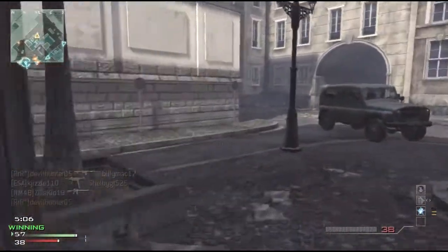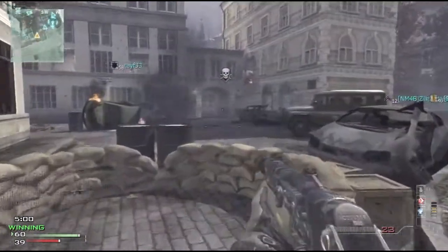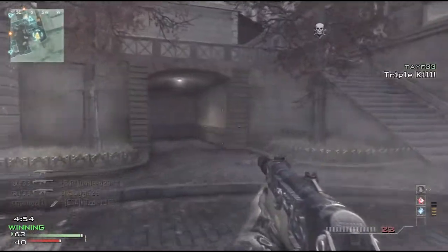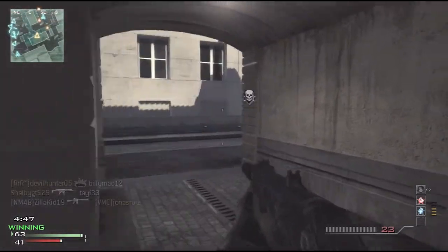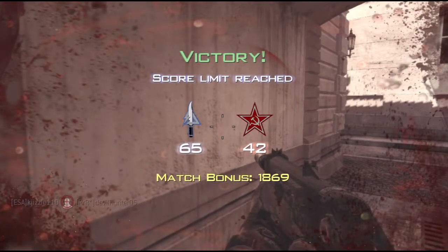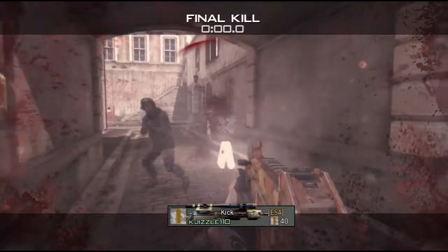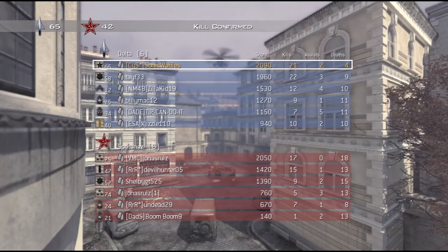I'm just running around the map. SMGs and steady aim go hand in hand — nothing too much to say about that. I've been trying to utilize any cover I can, because there's a lot of clutter on the map and some people consider that good cover, though I don't really think so. Anyways, I'm going to end the commentary here. The final score is 21-4. Hope you guys enjoyed it, remember to rate the video. And I'll make a confession — I have used the vomit camo. It looks a little bit better in this game but still pretty vomity. Hope you enjoyed it, have a nice day.